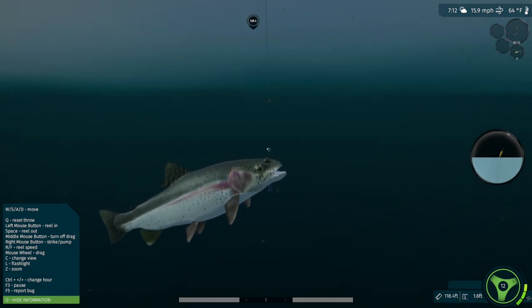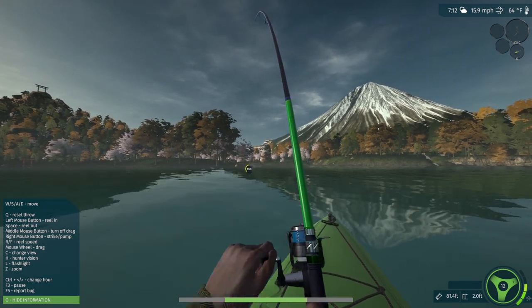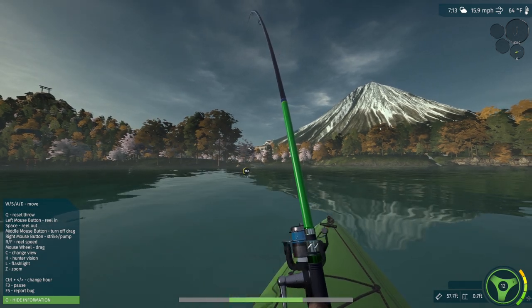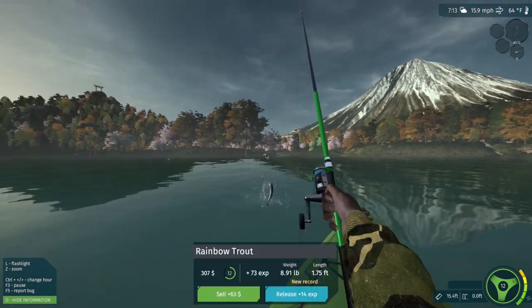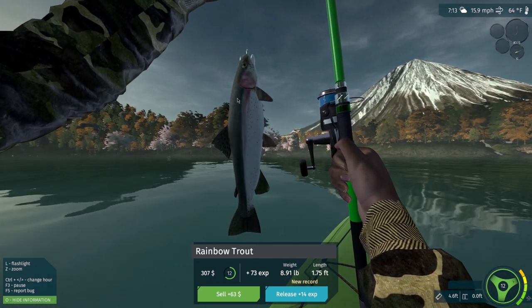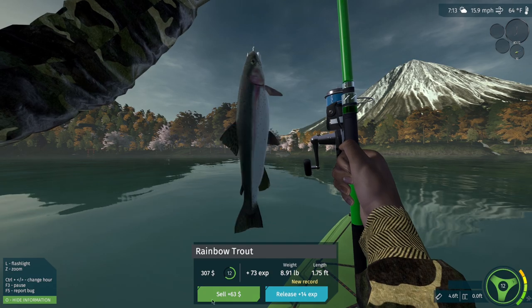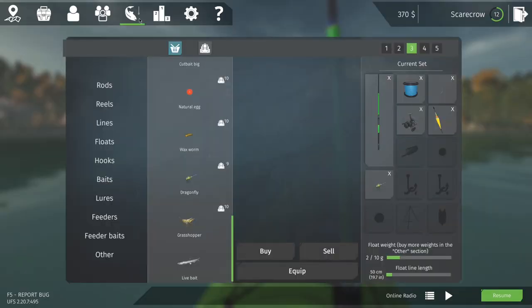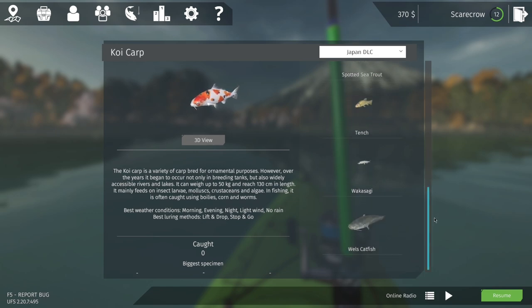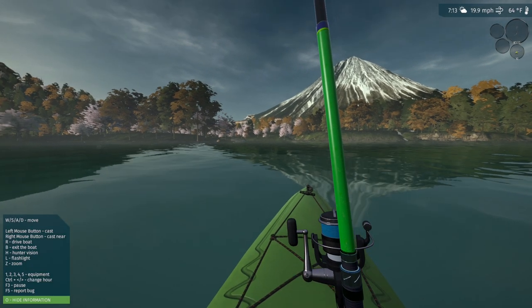Looks like we got a bite — there we go, looks like a sea trout. Let's get this guy reeled in, he's not providing too much resistance. I did switch methods again and went to some bait fishing, and oh my gosh, that's actually a rainbow trout! I didn't even know they were here — they were not on the list. Sixty-three dollars for an 8.91 pound rainbow trout, not too bad. Yeah, they are not on the Japan DLC fish list, but I guess we have rainbow trout here, so that's cool.